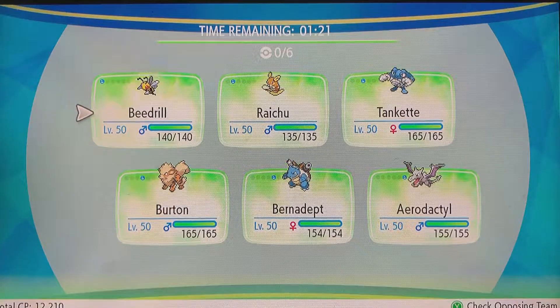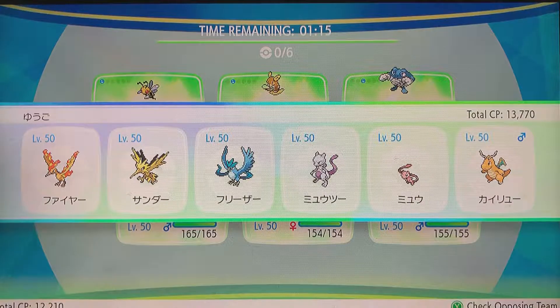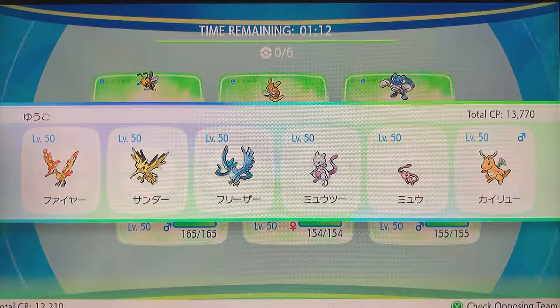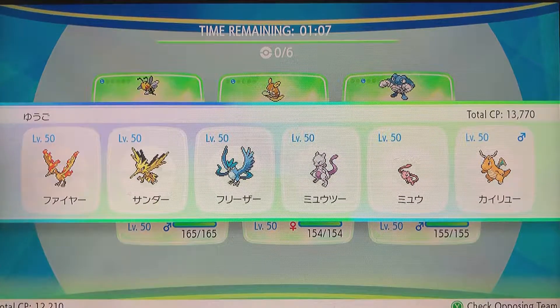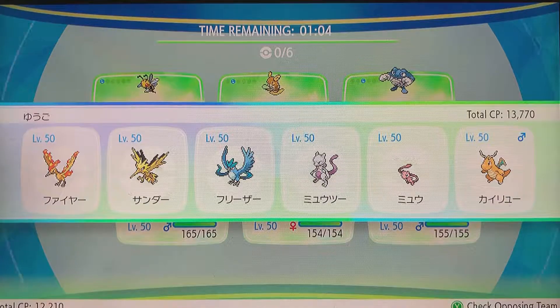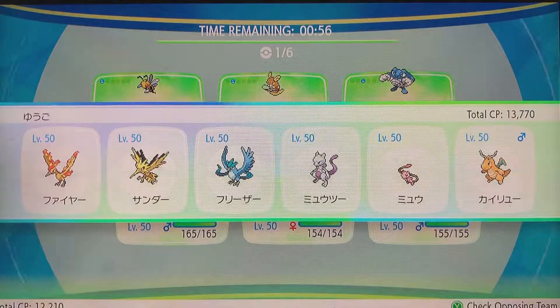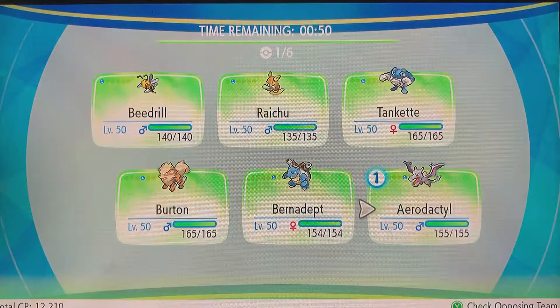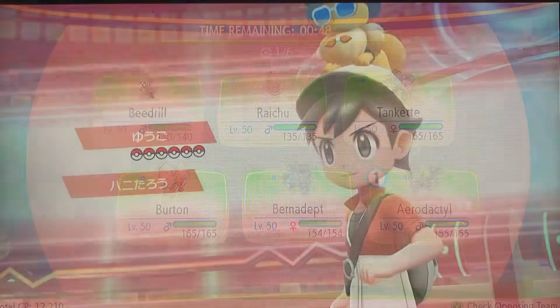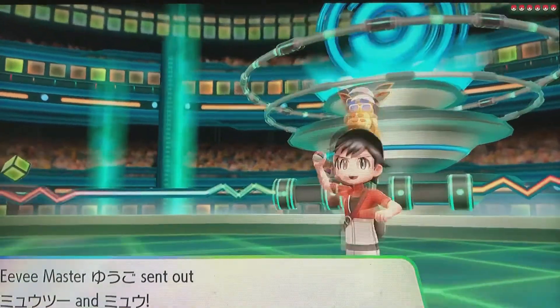Let's check out the second team here - bunch of legendaries, every legendary in the game: Moltres, Zapdos, Articuno, Mewtwo, Mew, and Dragonite. Second bout of the day, let's see how we do. I'm feeling good, I want to lead Aerodactyl again. Definitely need to get those Stealth Rocks up with all those flying types for the chip damage, and I'm actually going to lead with Beedrill.